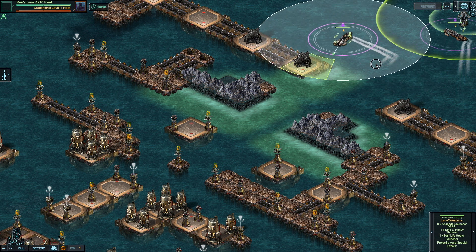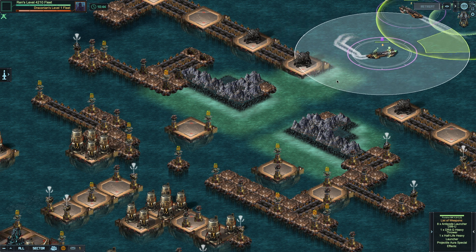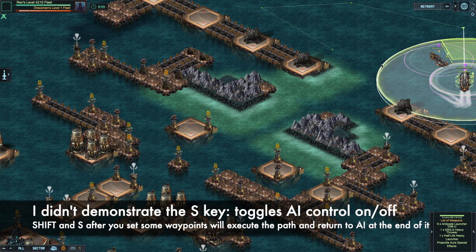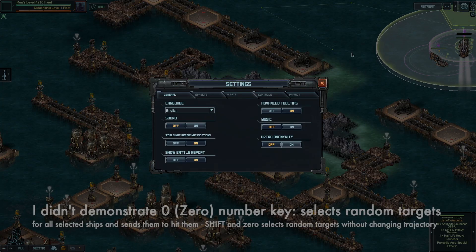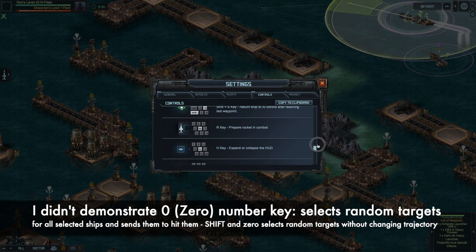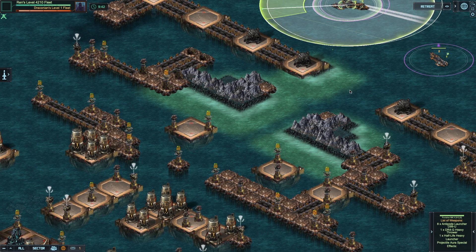My suggestion is that you pick a siege fleet like this one, go into a base part target, and practice this. I hope this was helpful — again, if you need to see control by control, go on the cogwheel, click Controls, and here you can see all of them. Take care, pirates — see you next time.